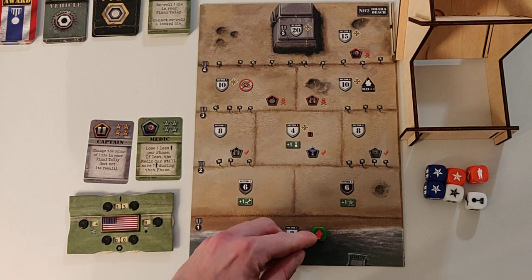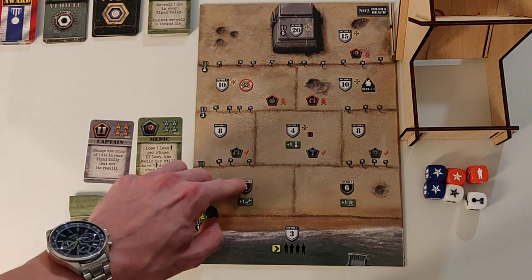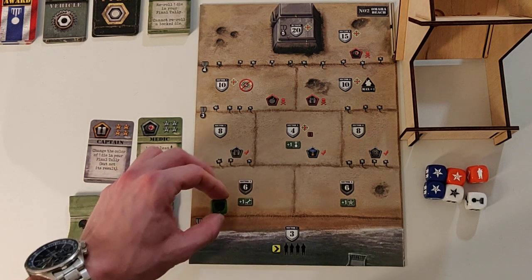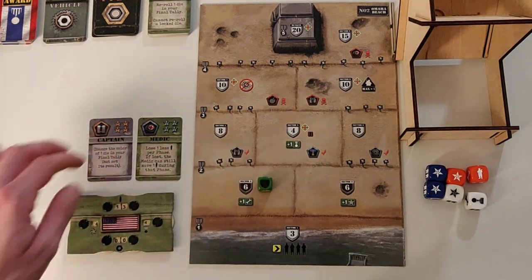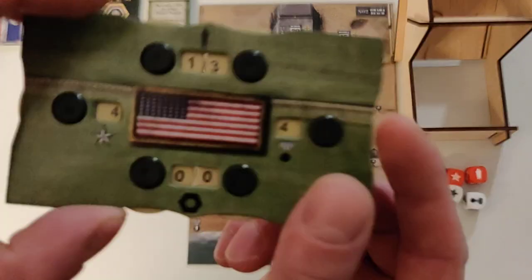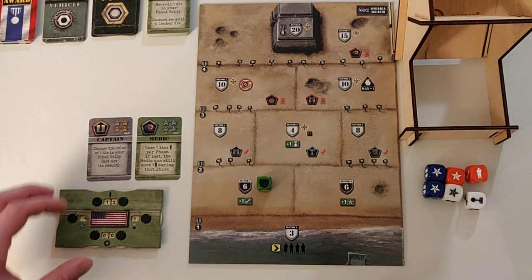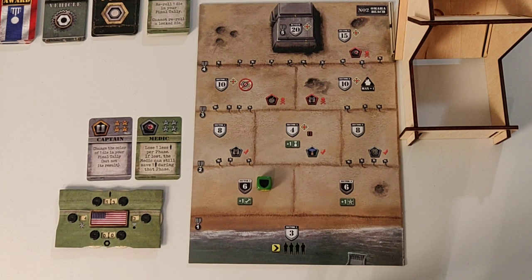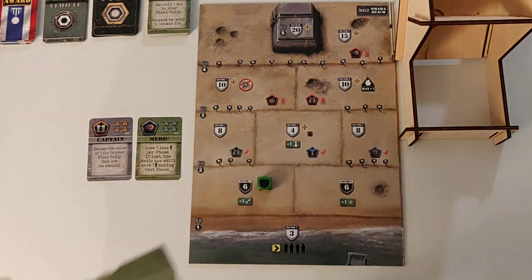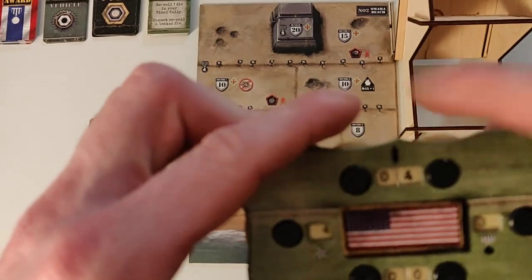Now we have to move forward because we have the red arrow. We're gonna go ahead and move into sector two. As you can see, the black shield here means that you can only stay for one turn, so I'm adjusting my unit marker to the black shield side. We have to pay one courage for the movement into that area — you can see the courage cost here on the line, and that's only when you're advancing. So we're gonna go ahead and do combat and it's a six combat value.